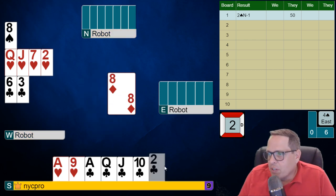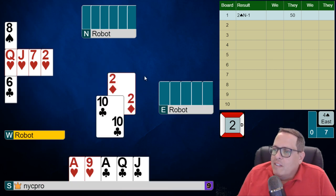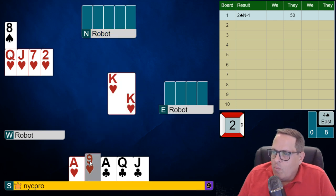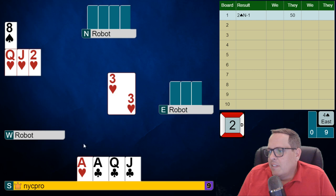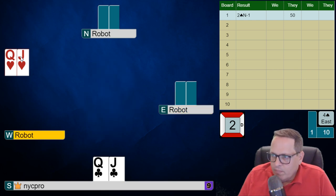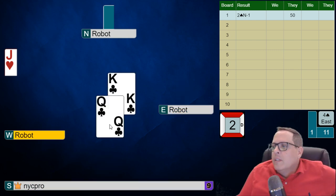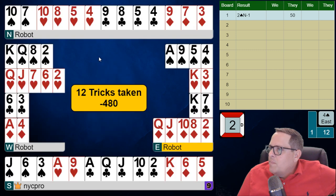Look at that — that pitch doesn't bother us at all. If they pitch clubs, it's going to start bothering us. And there it is — they have the king of hearts also. That's crazy. They're going to take a hold. They don't give us a choice here. Now they ruff, and they just have the rest of the tricks. Unless our partner has a trump, I wasn't really paying attention. And they don't. That is minus 480. Hey, we kept them out of slam, maybe.